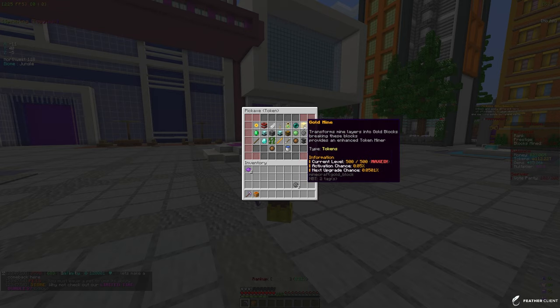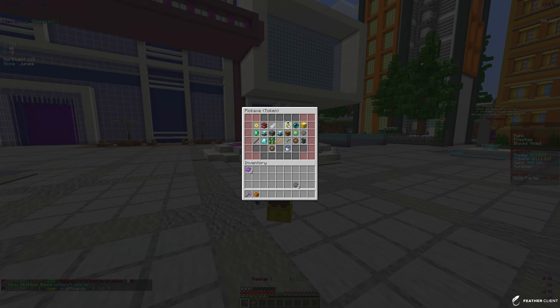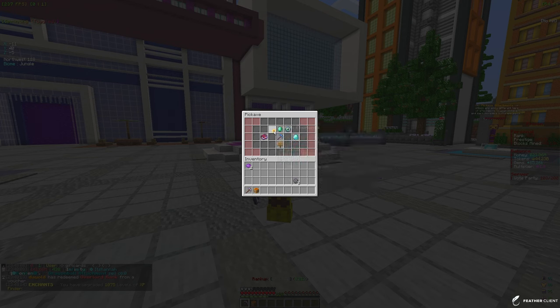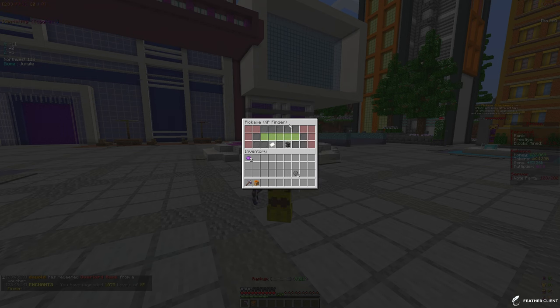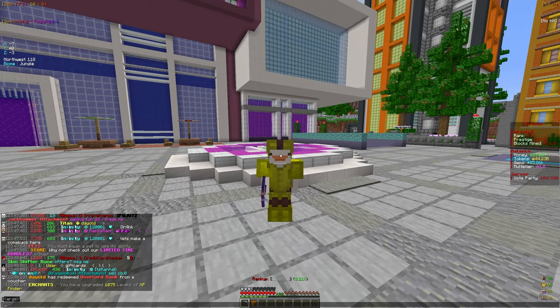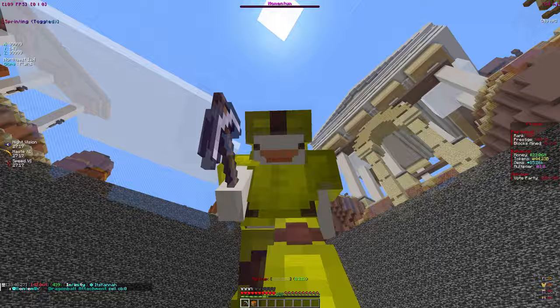We did max out a few more enchants like the key finder one. Right now we can get 1,000 levels of XP finder, which is actually a pretty good deal, so I'm going to go ahead and do that. It should be nearly close to being maxed — only 300 more levels, which should only cost about 35 trillion tokens, which honestly isn't that much at the pace we're generating tokens.